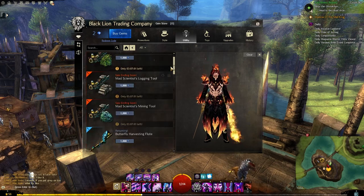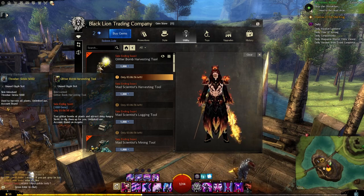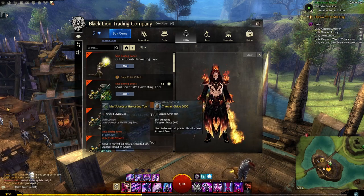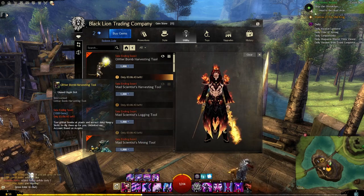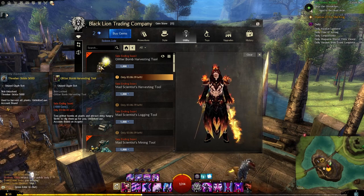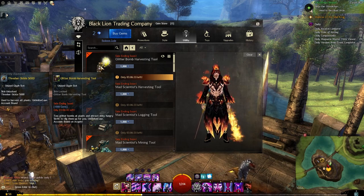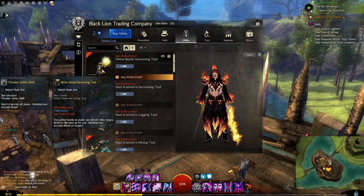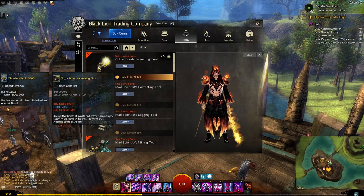The utility tab contains things that help in-game. The harvesting tools are one thing I would say are really good. In the game you have harvesting tools to do mining, logging, and picking herbs, and generally when you buy those they have around 50 uses and then you have to go buy another one. They're also tiered, so to get into higher level areas you'll need higher level harvesting tools. With the harvesting tools from the gem store you can get what is effectively an everlasting harvesting tool.